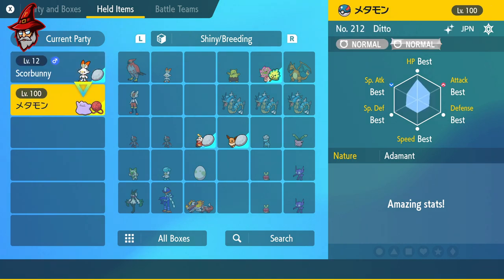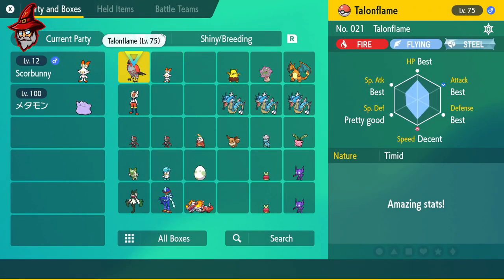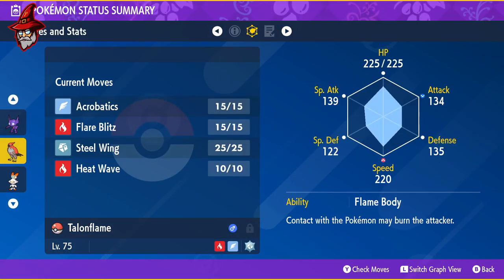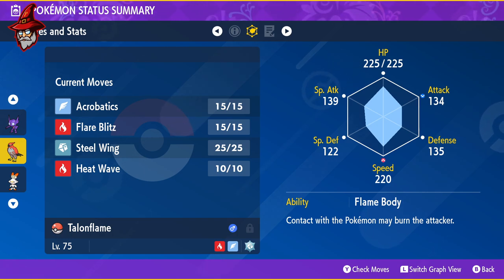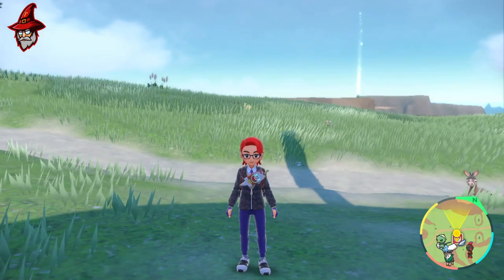One last thing — another Pokemon you're going to want is a Talonflame with Flame Body. This will hatch your eggs faster, trust me, it's going to save you a lot of time. Now that we have our Pokemon ready in our party, let's get started.